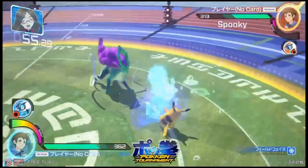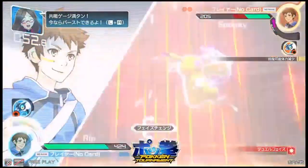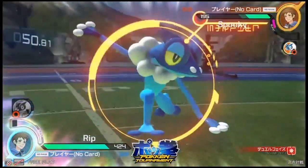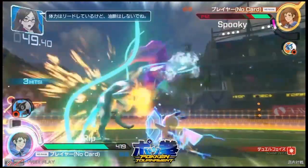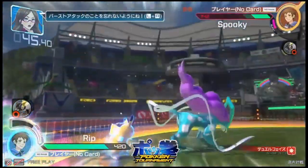A lot of the stuff comes in at angles, so if you're under there, it's not going to be pretty for Suicune. And here's the Frogadier — that's Spooky calling Frogadier as well. Opportunity for a combo, but gets knocked way too far.